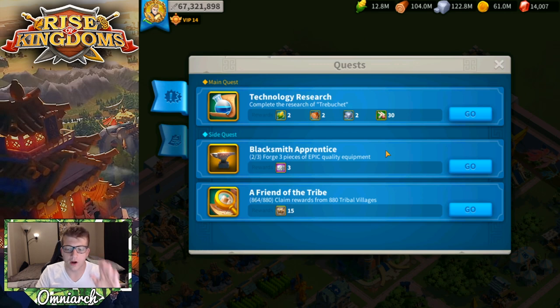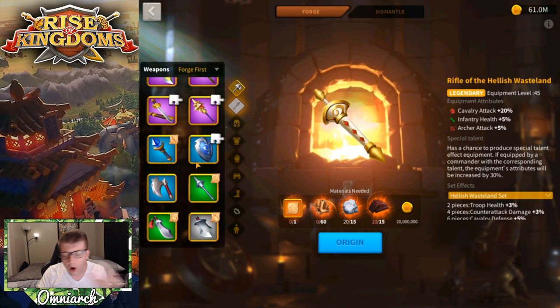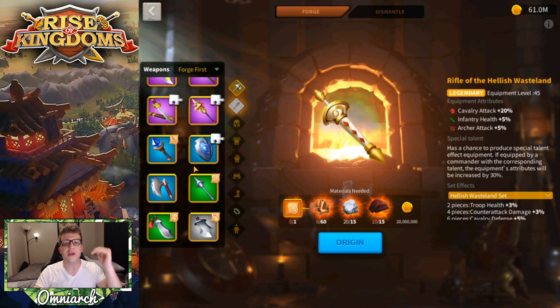Before we go anywhere, a general equipment tip: if you haven't done the Blacksmith Apprentice side quest line, start working on it immediately by crafting and disenchanting some gray materials. This quest line gives you a ton of amazing rewards and blueprints. If you're a low spender, some of the bundles that pop up are three to five dollars and are 100% worth it.